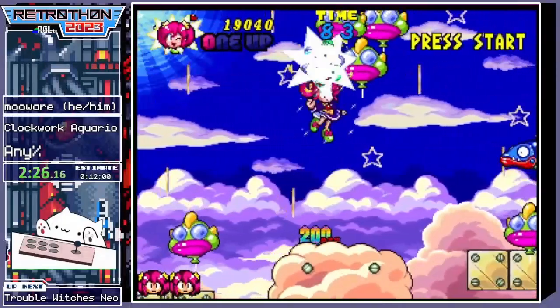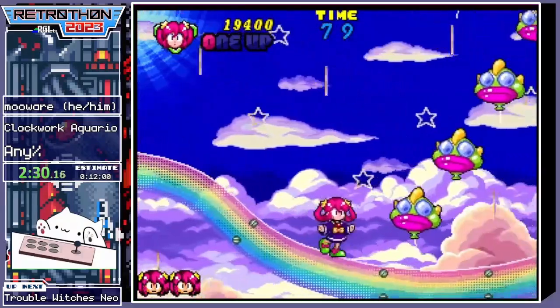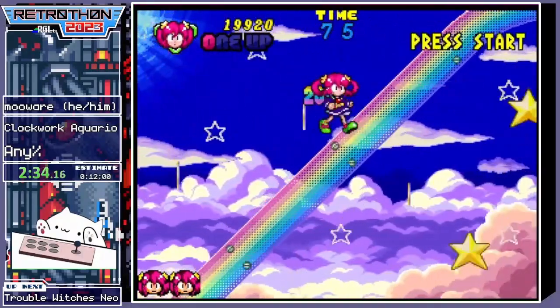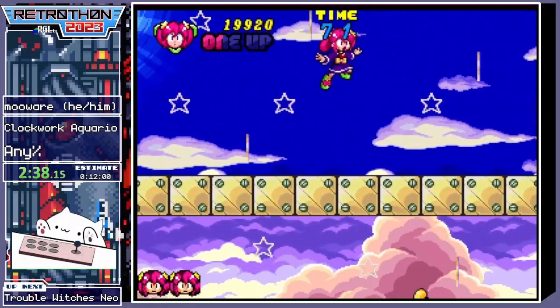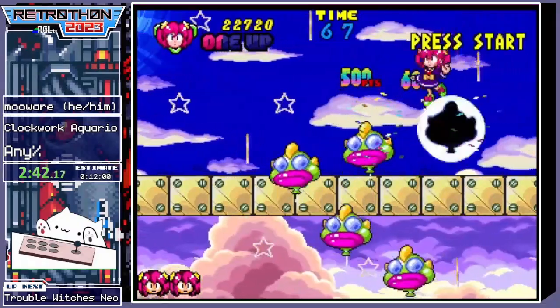Here's an enemy that just drops out of nowhere. If you don't know that it's coming, that's probably gonna get you. There are two more of these right here — there's one, there's the next one. And that's already the end of the second stage.